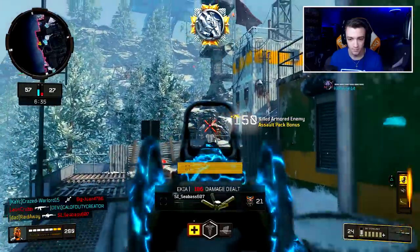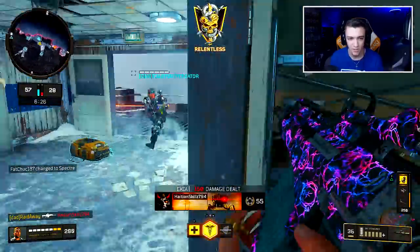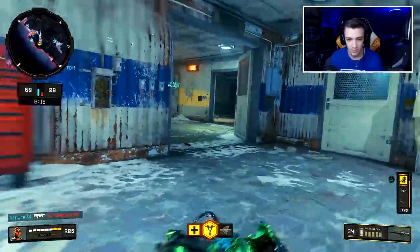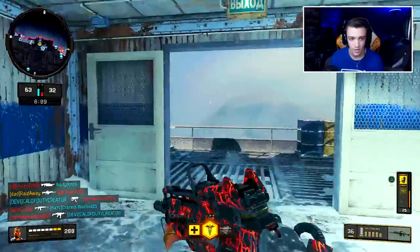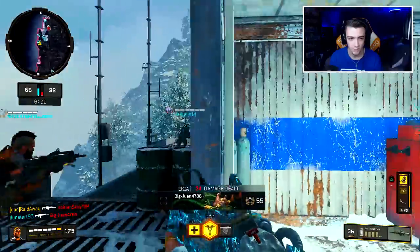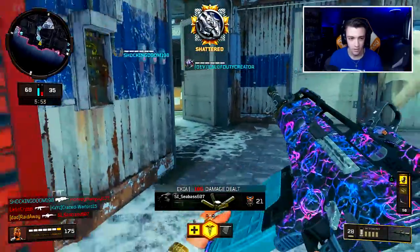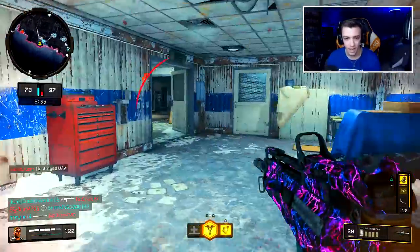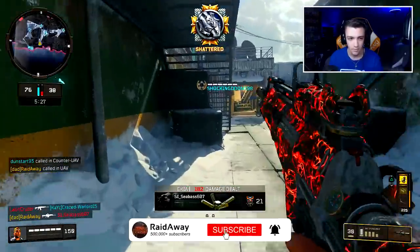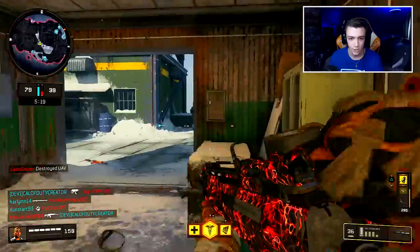We're on a 20 — back-to-back games being on a 20. We could definitely drop a nuke. I know exactly where they're spawning. Got the Drone Squad. This guy's just spraying with the Titan. We got to watch from behind us, got to be careful. There's a dude on the left side — we're on a Brutal, calling the UAV.